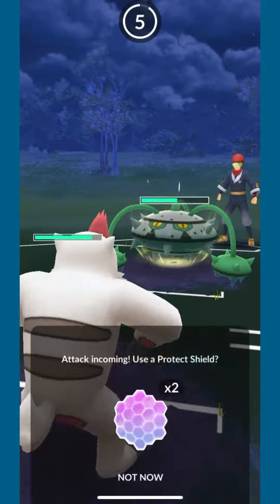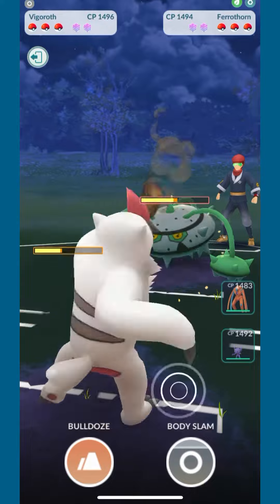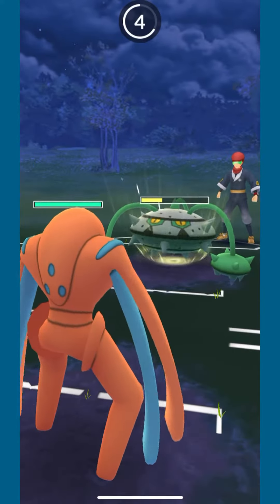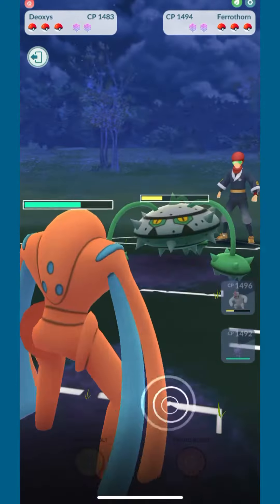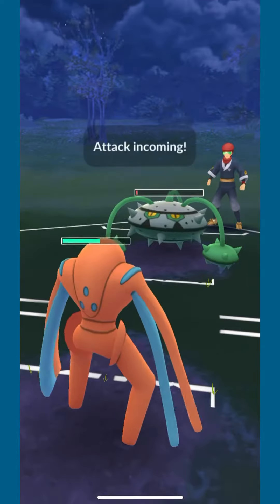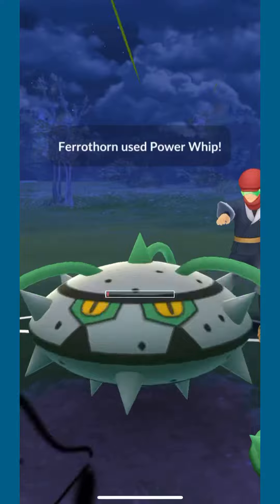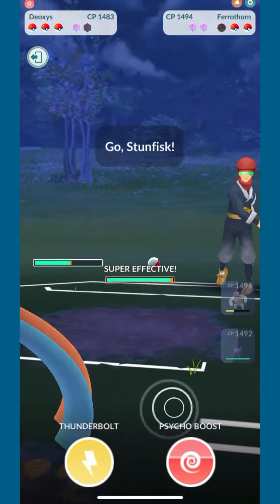I notice my opponent staying in — they throw a neutral Power Whip, which is fine. Body Slam is resisted here and Bulldoze is not a very good move, so instead I decide to switch onto my Deoxys because my opponent is clearly weak to Vigoroth in the back. The opponent stays in, which is again weird, so I shield the second Power Whip. We counter it down and we're good to go.